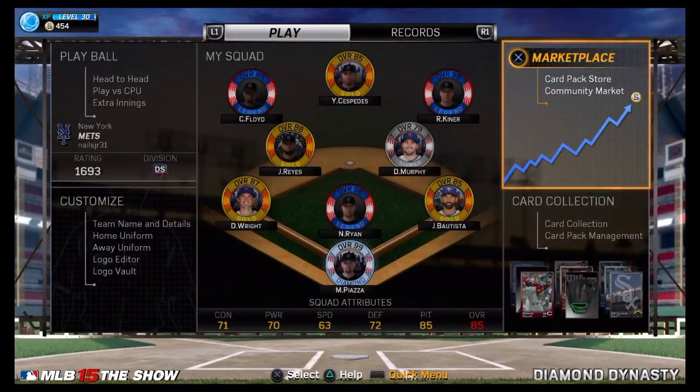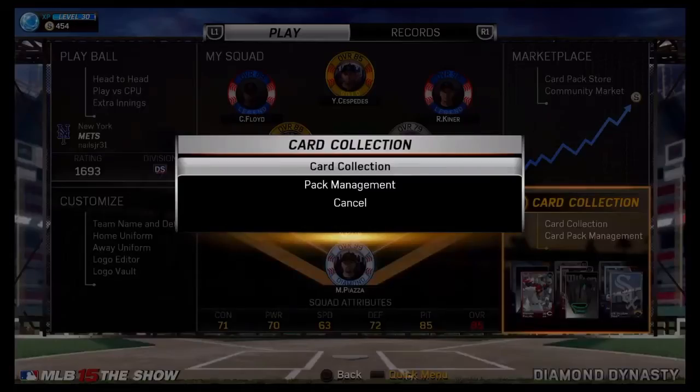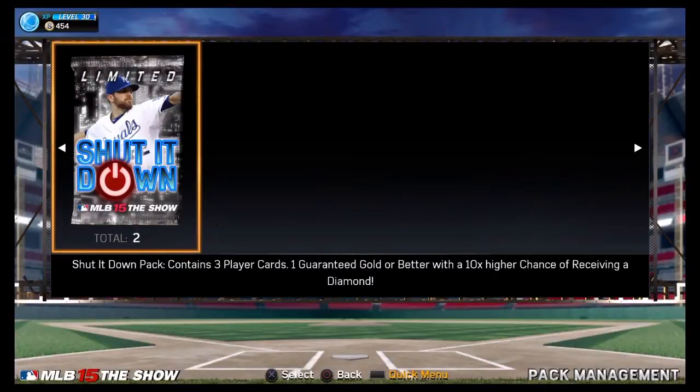There's only one diamond that you can pull and it's Craig Kimbrell. So let me go over a quick overview: the Shut It Down pack contains three player cards, won't guarantee gold or better, and has a ten times higher chance of receiving a diamond. If I remember, there's only about eight golds you can get.